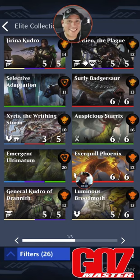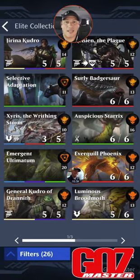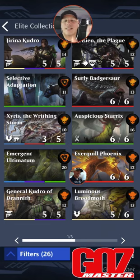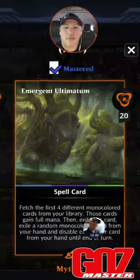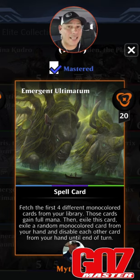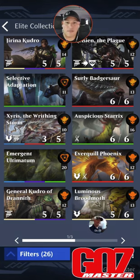That brings us to the most broken set in standard right now, which is Ikoria — so many good cards in here. Let's get to the chase cards. Urgent Ultimatum: fetch the first four different mono-colored cards from your library. Those cards gain full mana, then exile this card. Exile a random mono-colored card from your hand, and disable each other card in your hand until end of turn — so your next turn you get to cast those cards for free. Not as good as Eerie, not as good as Inspired, nowhere near as good as Genesis Ultimatum, but still a really good chase card. I think you should have it for your black, green, and blue decks if you don't have those other two.